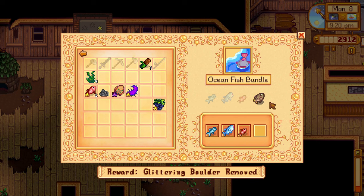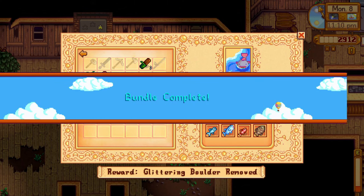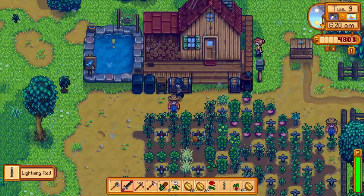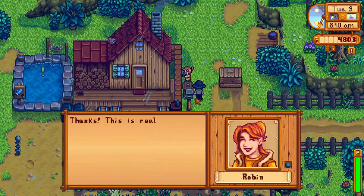I donated the red snapper to the community center, as well as a blackberry, and I went back home to get a tilapia, because I knew I had it in a chest. I unlocked level 6 foraging, finally getting the recipe for lightning rods. So I crafted one on day 37, and put it down so the lightning could stop ruining my crops.